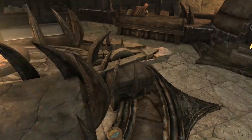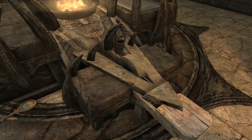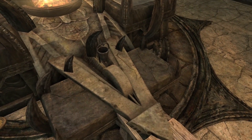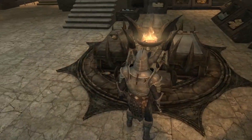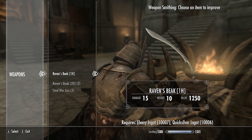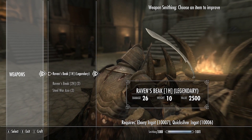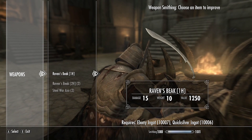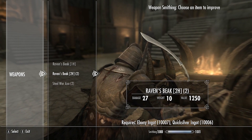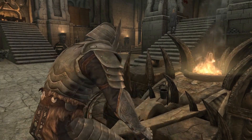Both swords cost the same to craft, which is honestly nice if you're on a budget since Avian Stone can be a bit expensive. At the grindstone, you can improve both using one ebony ingot and one quicksilver ingot — the one-handed version goes from 15 to 26 damage, and the two-handed goes from 27 to 38. Pretty nice.